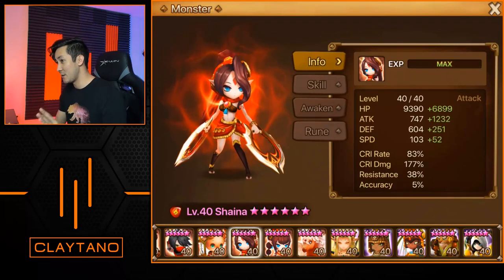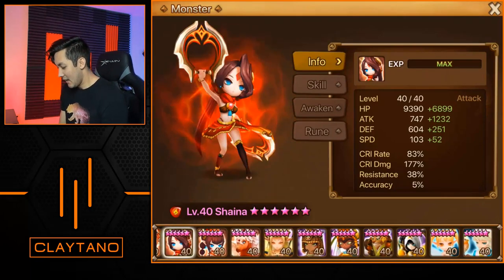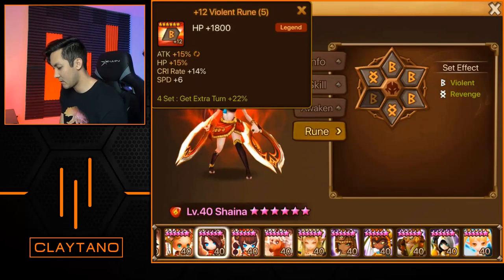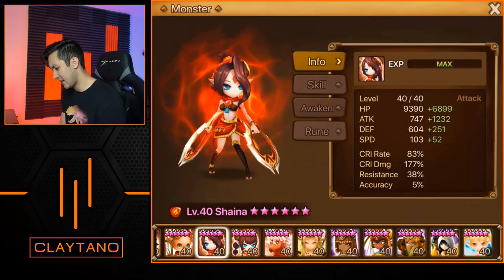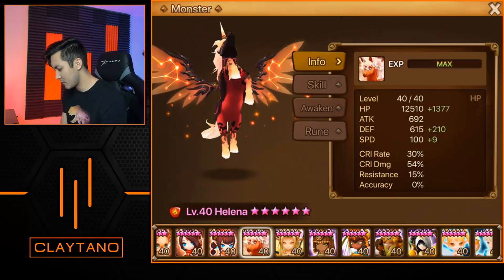Just to note, this is a legend rank finishing account on the China server — the one with players like the guy who just won RTA. All these accounts competed and this one also got legend. Shayna is next on violent/revenge: attack/crit damage/attack with the 1/3/5 slot runes — 52 additional speed, 1200 attack, 93 crit rate, 177 crit damage. Overall a decent PvE Shayna.